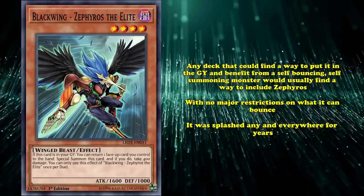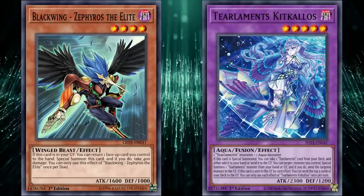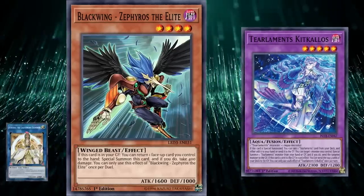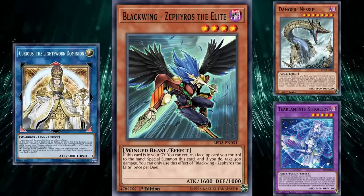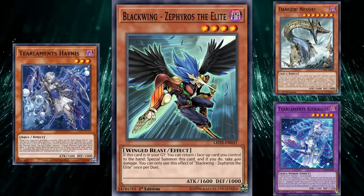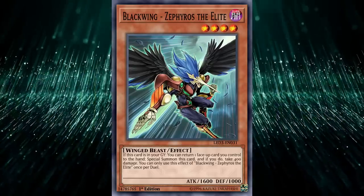If all of this wasn't enough, it was still seeing play until the most recent couple of banned lists in Danger Tier Limits decks, thanks to being a high-value random mill off of the Tier Limits millers, as well as being a great monster for making Curious Lightsword Dominion thanks to its Dark attribute and Winged Beast typing being different from the Dangers and Tier Limits. You could even put Tier Limits Harness back in your hand to have it ready for your opponent's next turn. There's no end to the list of amazing decks Zephyros has had cameos in, and that's in no small part due to its ability to bounce your own cards.